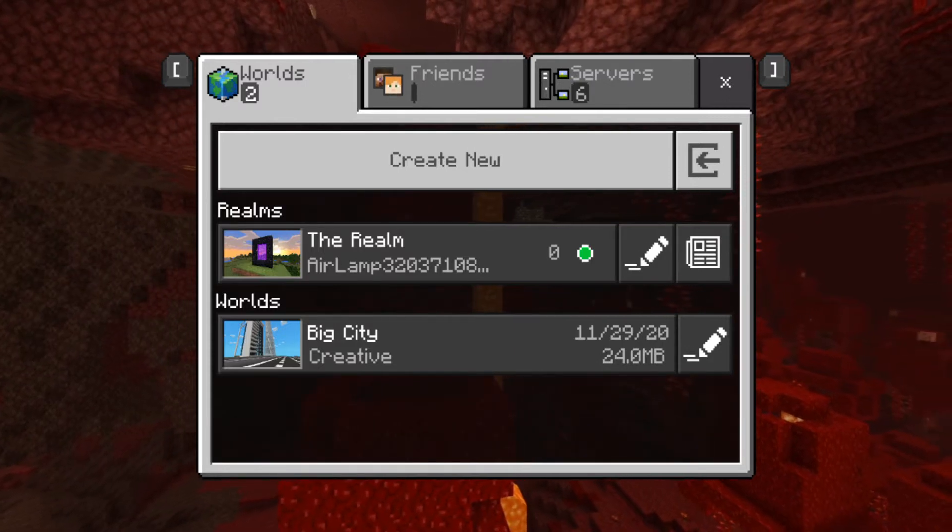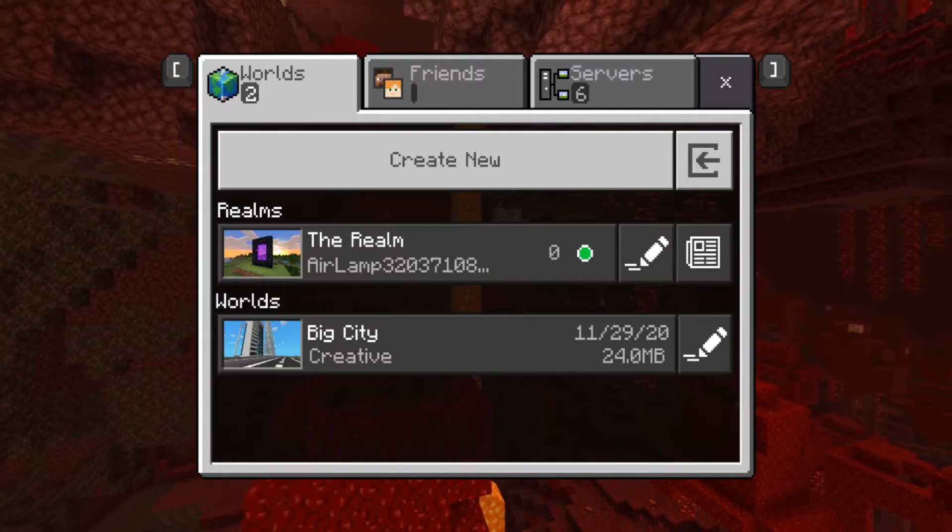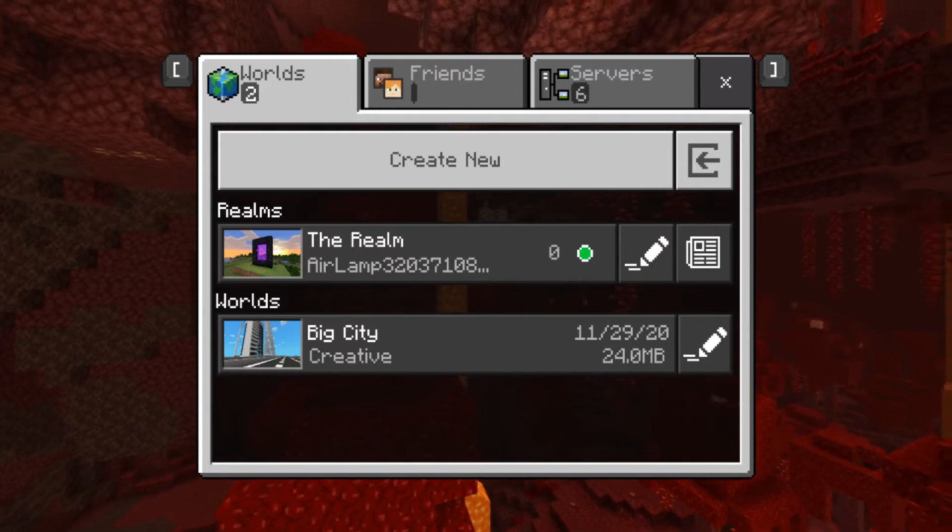All you're going to need is a realm and you're going to need the world that you have. Obviously you're going to need a console and a computer, but that just makes sense if you're converting.